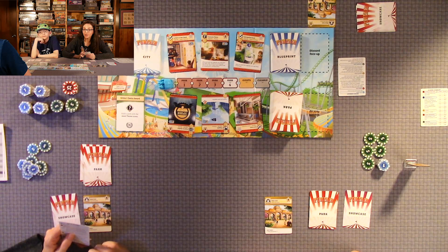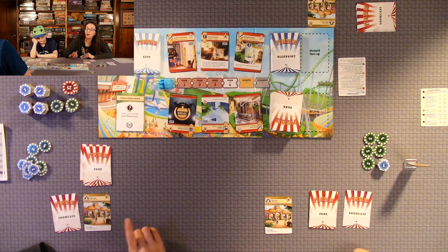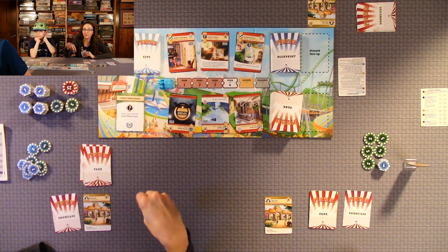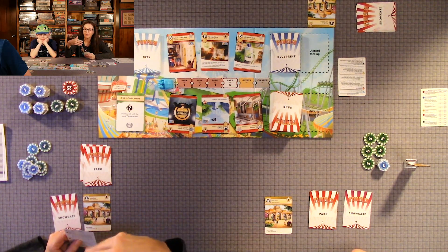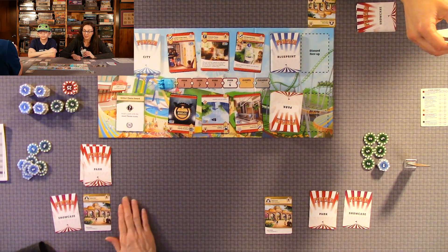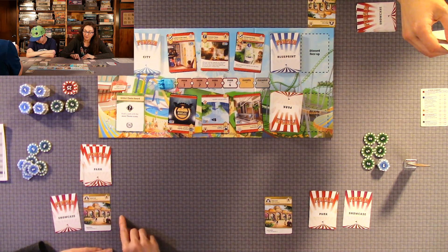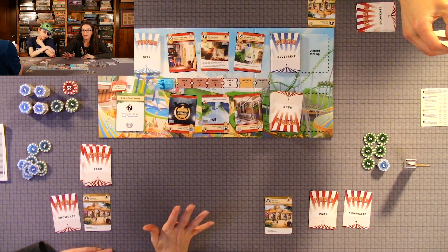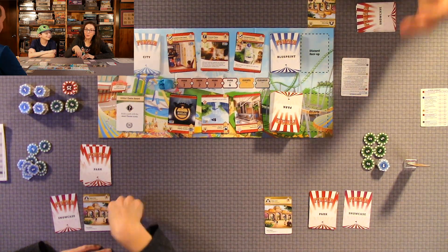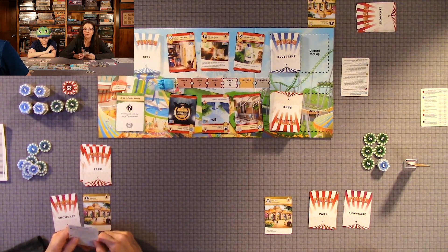Another action you can do is 'loose change.' For each attraction you have — not including your main gate — you get one coin. That's a way of building up your coins. Say you're short a few coins to build an attraction you want to build next turn. The most you would get is five because you can have up to five attractions. Or you can 'demolish' — say you got a blueprint card and none of the attractions you've built will let you finish it. You can demolish one attraction, put it in the discard pile, and build a new one, but if you have any features built on it, you also have to discard those.